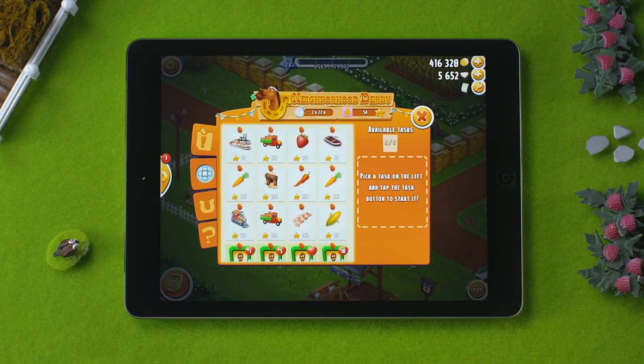Derbys last for seven days, starting at the same time for all neighborhoods. Once a Derby ends, a new one will begin right away.